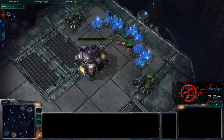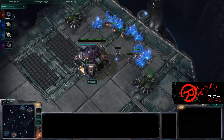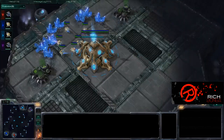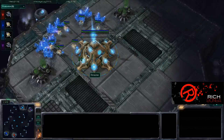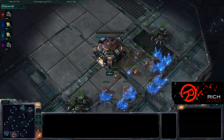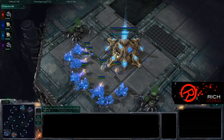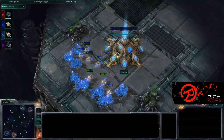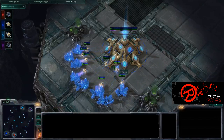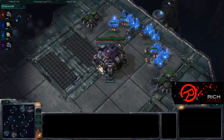Hey guys, Rich Conja, bringing you some more 2v2 StarCraft 2 action on High Orbit. Spawning as the Purple Terran in the top right hand corner we do have House Teal. Top left hand corner as the Teal Protoss will be our Master. In the bottom right hand corner as the Red Terran will be Killa, surrounded by a couple of axes. And in the bottom left hand corner will be Hades as the Blue Toss. So we will have a TP vs. TP on High Orbit.